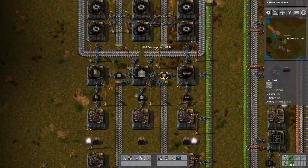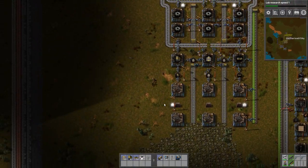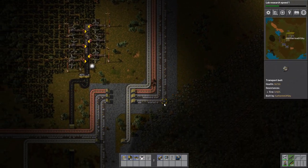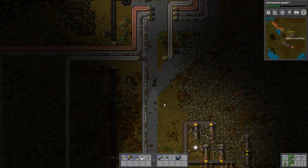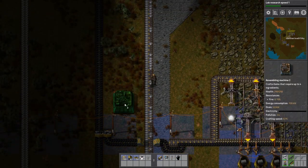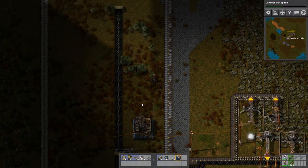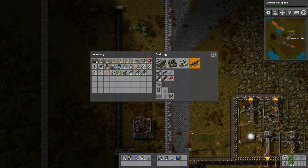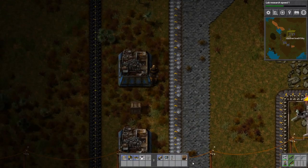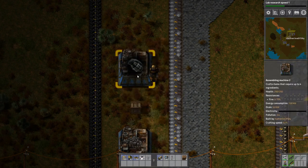Let's just get some belts and a few splitters. Sometimes I cheat and I do this - it's kind of cheaty, but that's okay. It's only going to be here for a short while because I'll either move grenade production elsewhere, or we just won't use grenades.